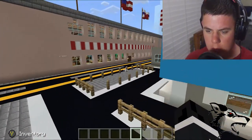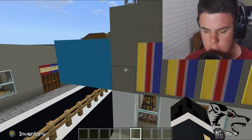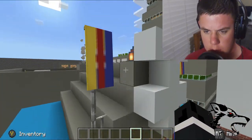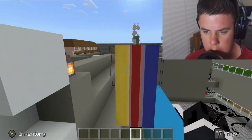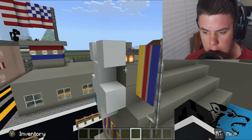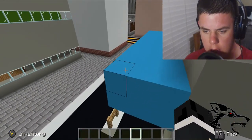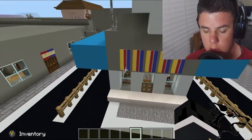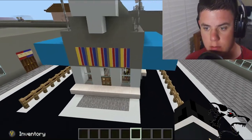We have the lovely flags, and then we have the windmill, and then more flags up here. We have some lanterns to light it up at night, and here's the roof and the canopy that goes over the windows.